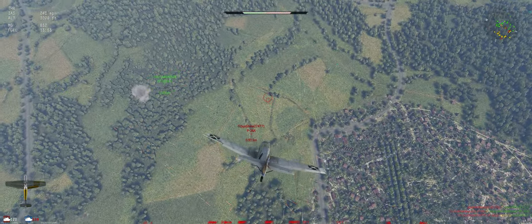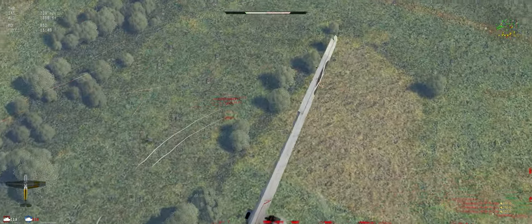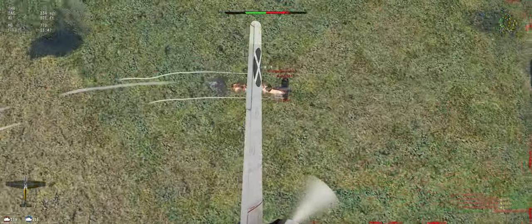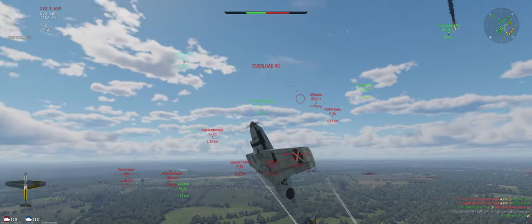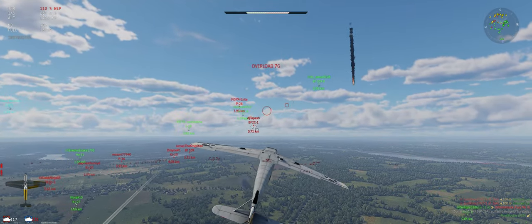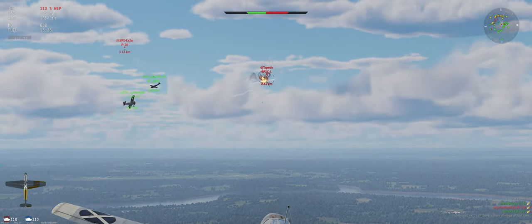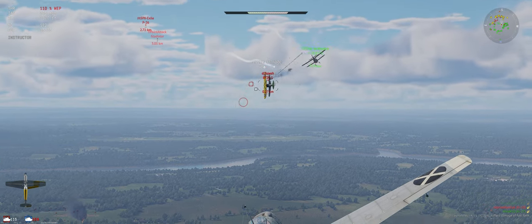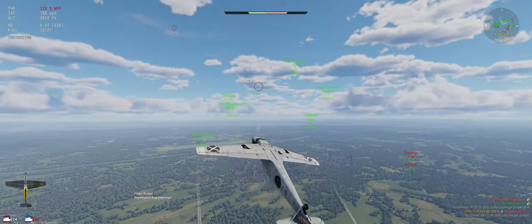Alright, P26. Flaps are down. He looks interested in our grounds — this is good for us. Got a fire on him. BF2C is close — we'll take him next. Go ahead and burn up our guns, make sure we get them, and now we're on a reload.